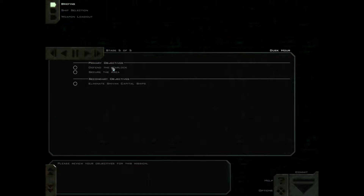Primary objectives: defend the Warlock, secure the area. Secondarily, eliminate Shivan capital ships. We are in fact scrambled, and the briefing didn't even show us Alpha, so I have no idea what we're flying.